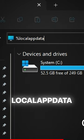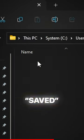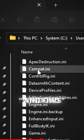First, go to your local app data folder, navigate to Factory Game, Saved, Config, Windows, and find the engine file.